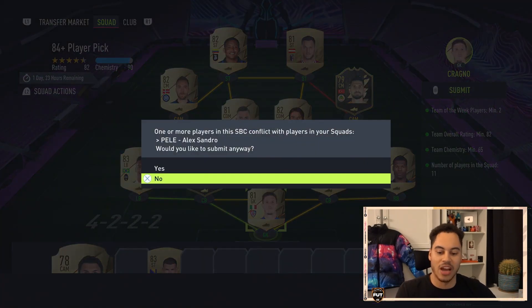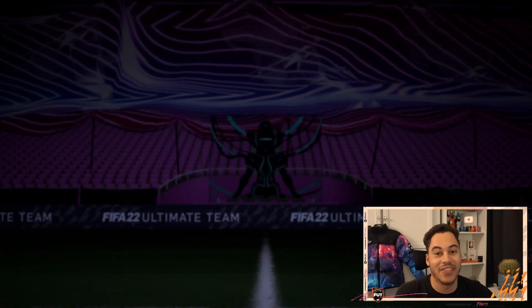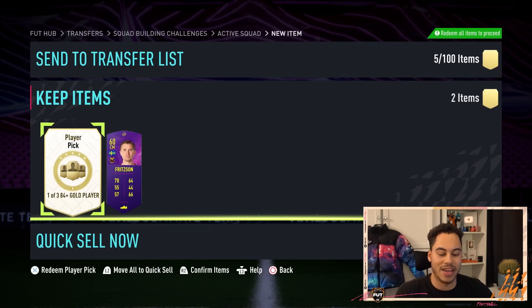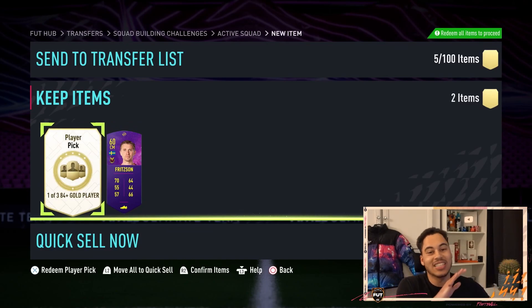That is the squad. We got a future stars swap token and then fingers crossed something good from the player pick. Here is our token and player pick — fingers crossed. Just give me someone good, someone over 86 and I'll be happy.